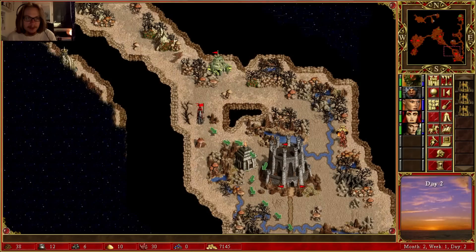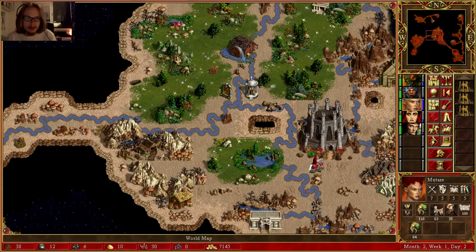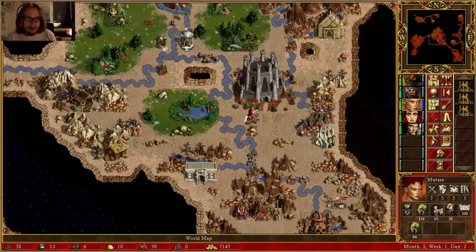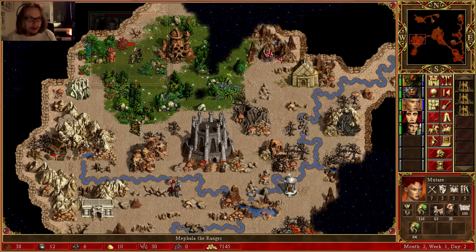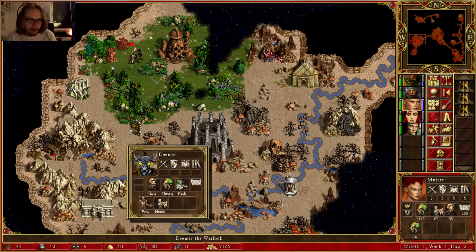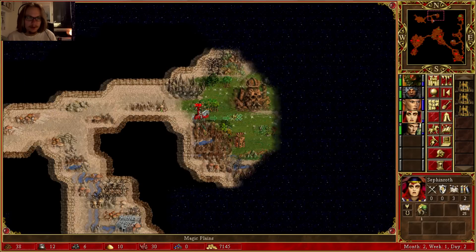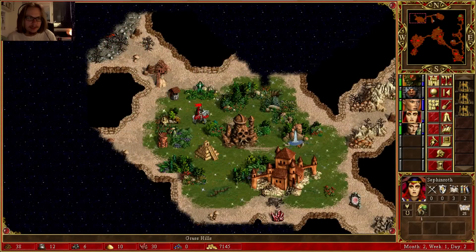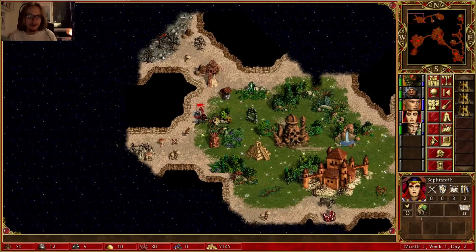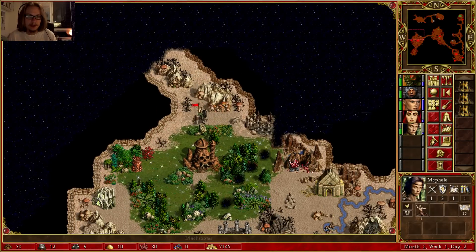He just ran past me. Why did Demer just run past his scout hero? Why didn't he just kill her? Oh well — it's a teleport. This leads over here. Since you're not killing me, I can explore more.